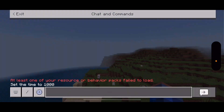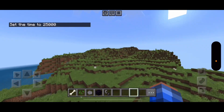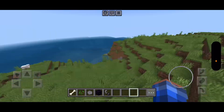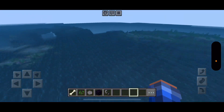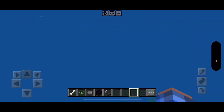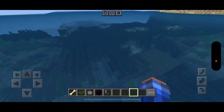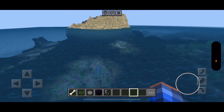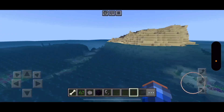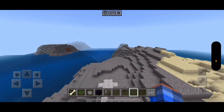Mooshroom. We'll need to find a mooshroom biome or the coral things. We're done with the land for now. All we gotta do is find some coral, and we should be good to go.